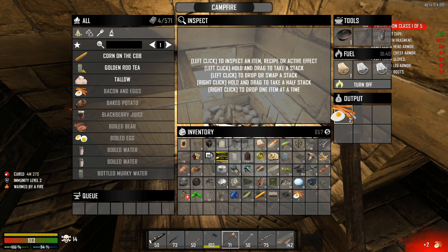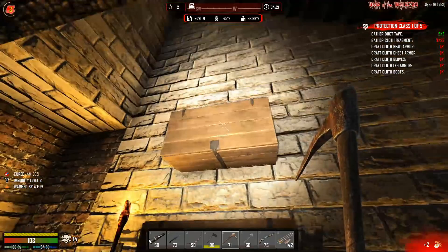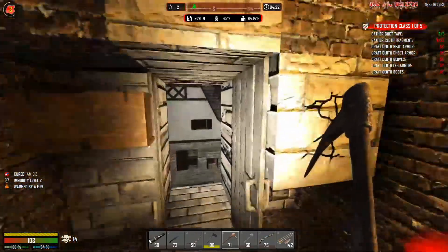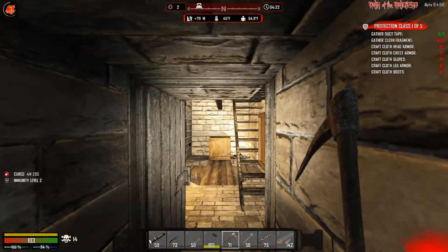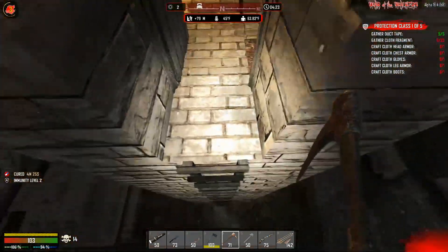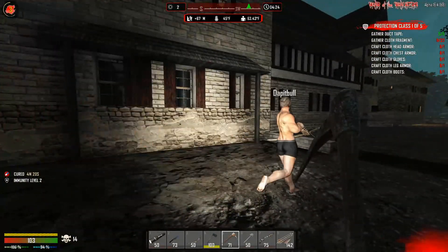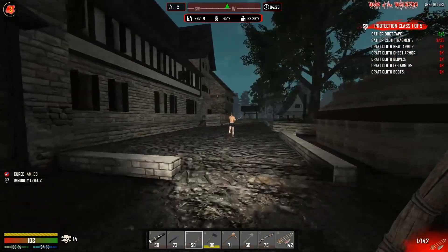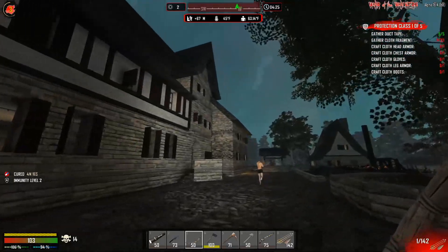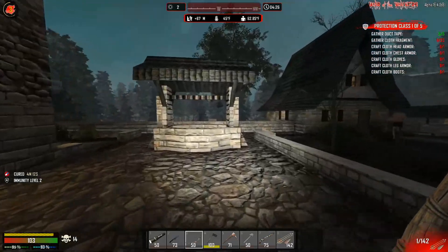We're going to go straight to the one with the drawbridge? Yeah, sure. I don't know where it's at, but it's north-ish — north and slightly northeast. Or do you want to finish clearing this place out? Yeah, we can. What's left to clear out? We didn't go all the way into all these buildings. Let's just make sure there's nothing awesome in there.